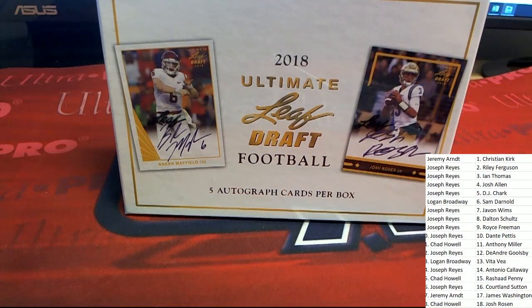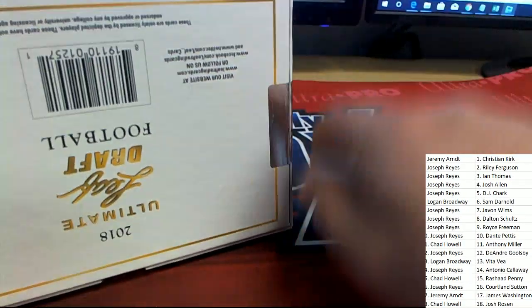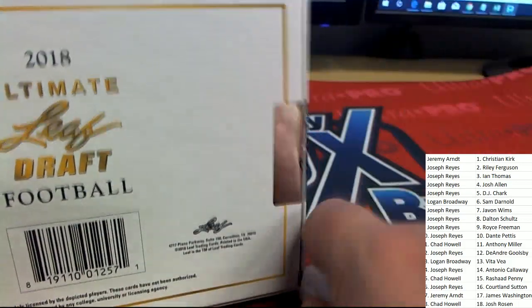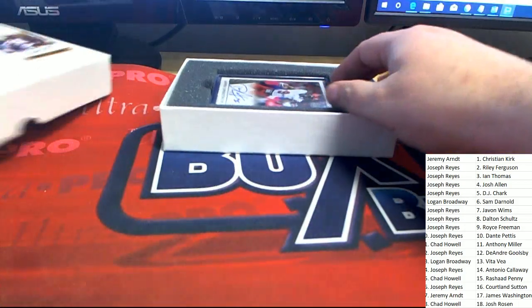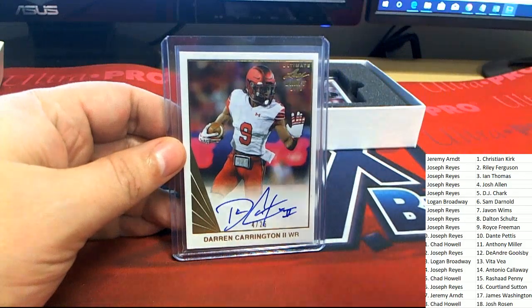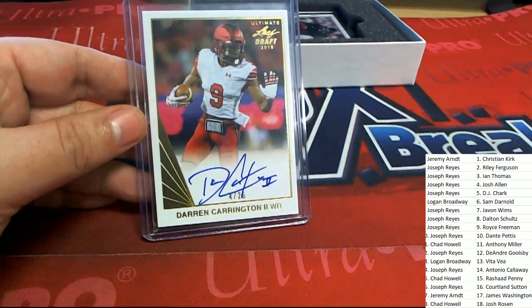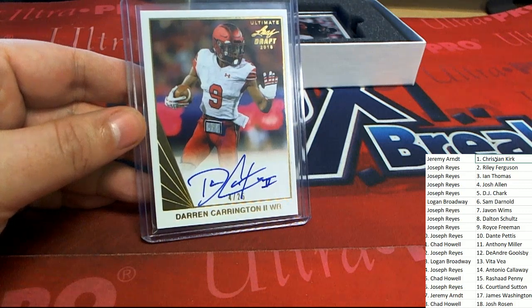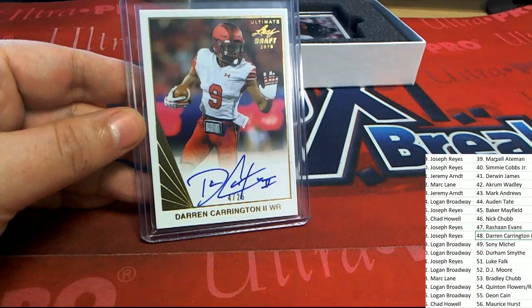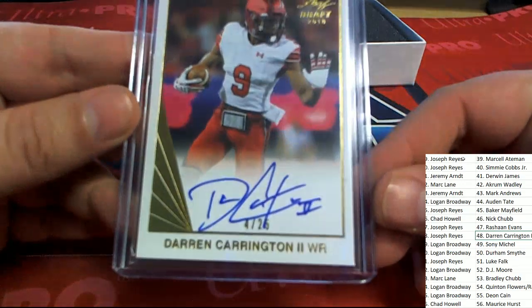Let's see what that first autograph is in ultimate draft. Hit number one coming out of the box break is a Darren Carrington wide receiver, four of 26 — nice low numbered hit right here, that's a beauty. Four of 26 Carrington, and that's going to be owned in the box break by Mr. Joseph R. Nice one, Joseph! That's hit number one, four of 25, the wide receiver.